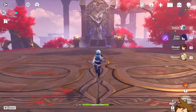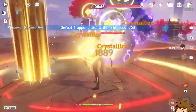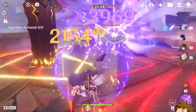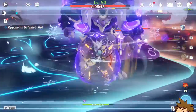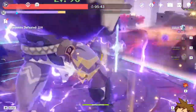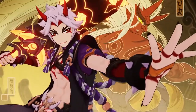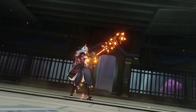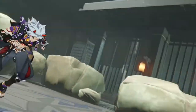His talent, Arataki Ichiban, means that whenever you use the charged attack, each slash will increase attack speed and his resistance to interruption increases as well. This is going to be especially good against large opponents that like to swing their arms around or have hitboxes that usually knock you out of the battle. Another unlockable talent is that the damage of his charged attack is increased based on his defense percentage — this is actually pretty good and makes for a pretty interesting build, especially for a DPS character.